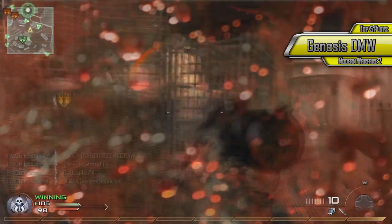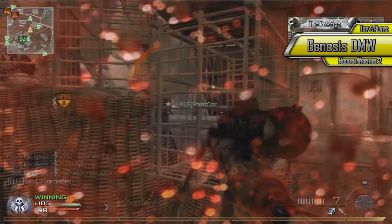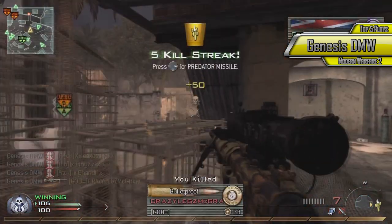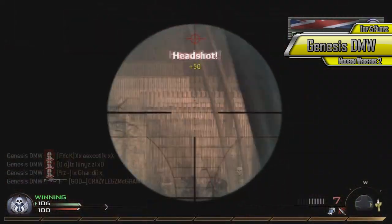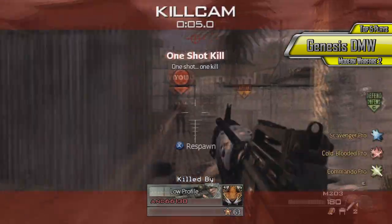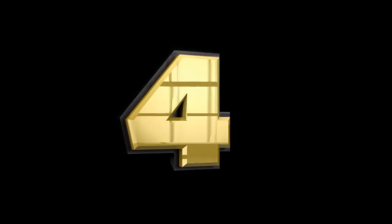Number 5, we have Genesis DMW, rocking the Intervention. Let's see what he can pull out of his sleeve. Looks down this popular hallway and gets a triple headshot followed by another quickscope. That was a quad kill feed, I love it. Nice one dude, good clip Genesis.